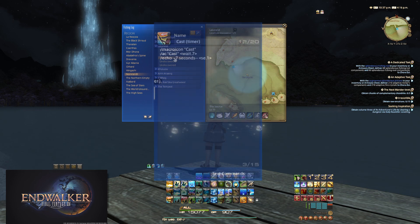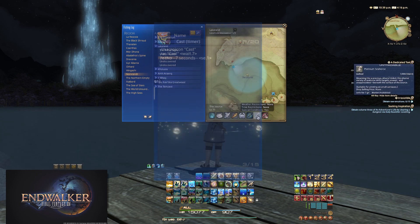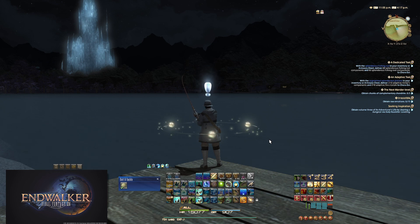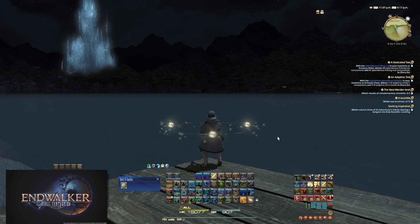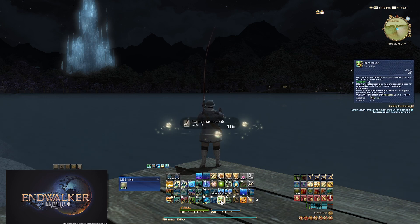The seahorse is a single exclamation mark and it happens fast, within eight seconds of using the macro — anything after that is not it. So when your macro chimes at seven seconds, use Hook to reel in your line and save the bait, then repeat the process. You may end up catching some Hard Candy, as they seem to have an overlapping time with the seahorse. If you have spare GP, I would use Surface Slap if they are being annoying.